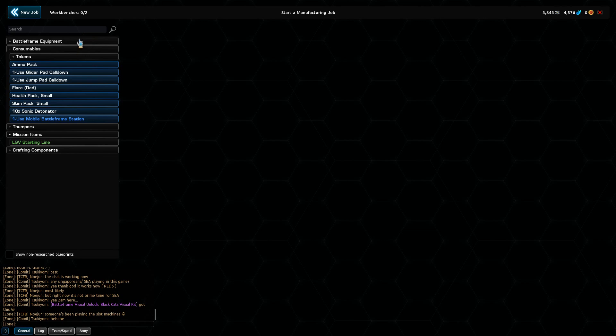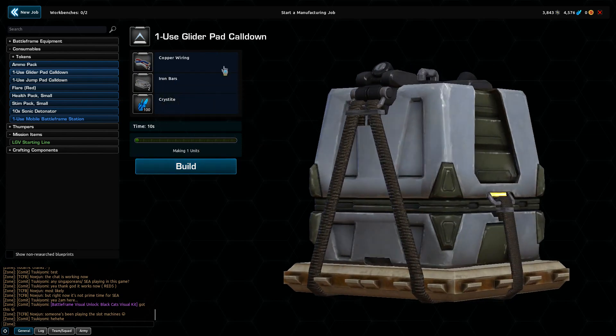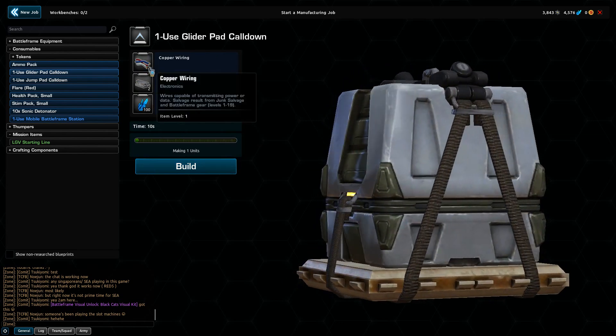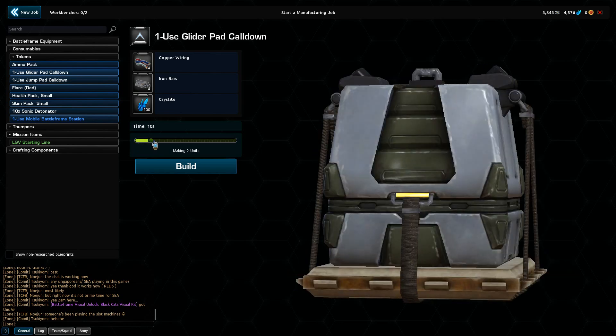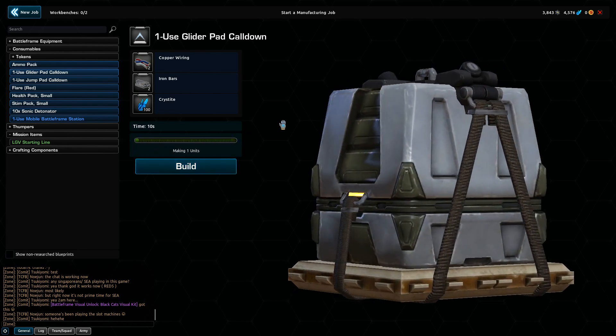You would click this, and then you get a drop-down list of all the items that you can currently create. Let's take a look at the one-use glider pad call-down. If you click on it, you'll see that a crafting recipe will be displayed. You'll know that you can make this if you have two copper wiring, two iron bars, and 100 cristite. You would use the slider to adjust how many you want to make, and then simply click the build button — it'll be done pretty fast.